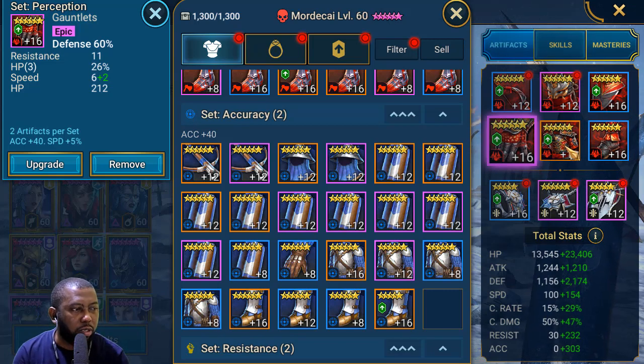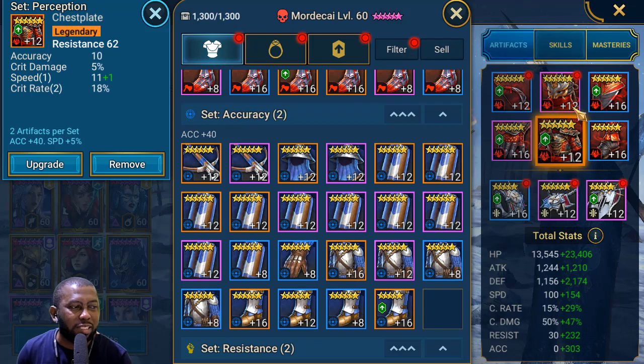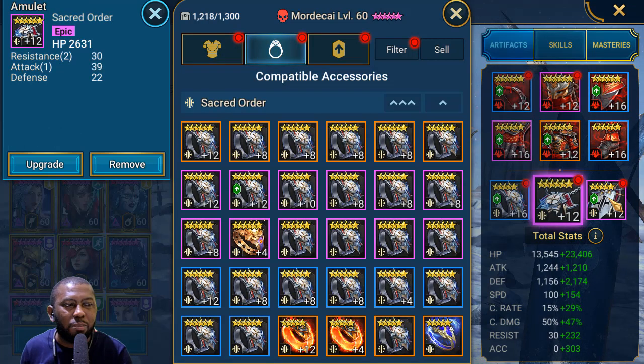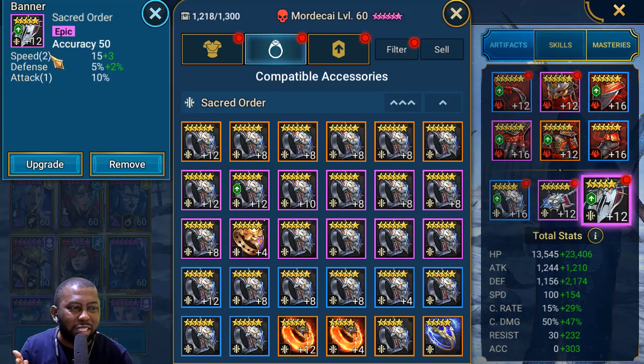The artifacts on this champion aren't even maxed — I'm using level 12 gear because in the Spider content he doesn't need to survive. But if you're using him for Hydra, you want him decked out with HP. His gear isn't at 16, which is why he's dying too fast in my Hydra teams — I'll push it to 16 during the next artifact enhancement. Those are the two content I use him for: Spider and Hydra.